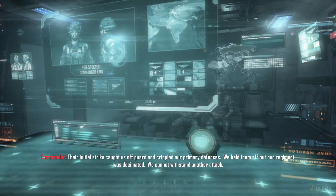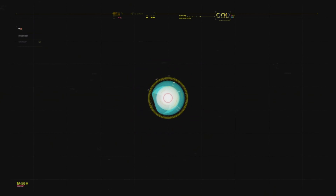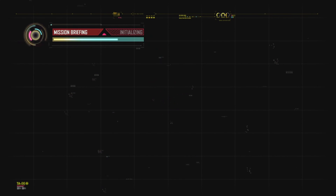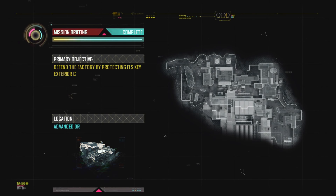Their initial strike caught us off guard and crippled our primary defenses. We held them off but our regiment... I've seen all of this before, but this is kind of weird because I have three missions to choose from. I'm not actually used to this.